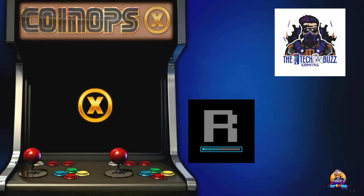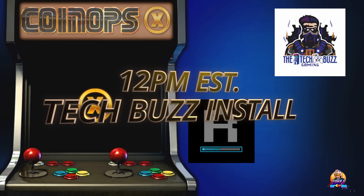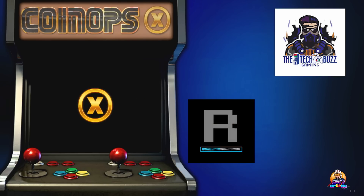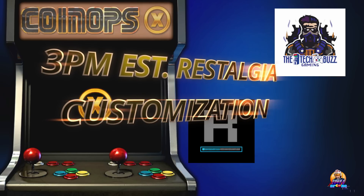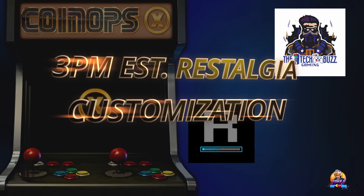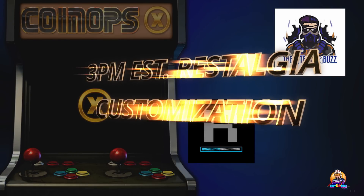At 12 noon Eastern time, my good friend Steven at TechBuzz will release a video showing you how to get CoinOpsX installed and up and running on your system. And then at 3 o'clock this afternoon, Rostalgia is going to show you how to modify it, add custom artwork, make it pretty, and how to make it your own. A true collaborative effort between content creators — I will have links to their videos in the description below. Make sure you check them out and subscribe to their channels.